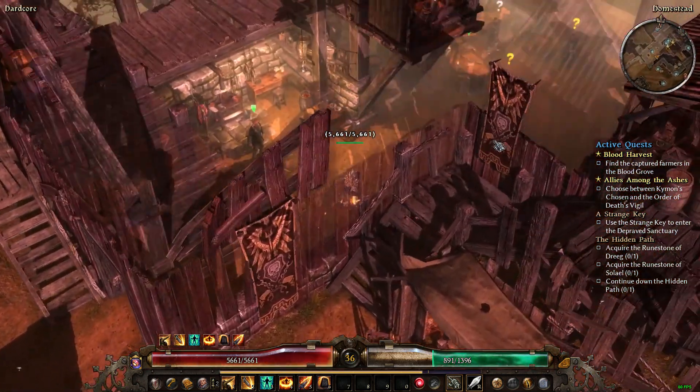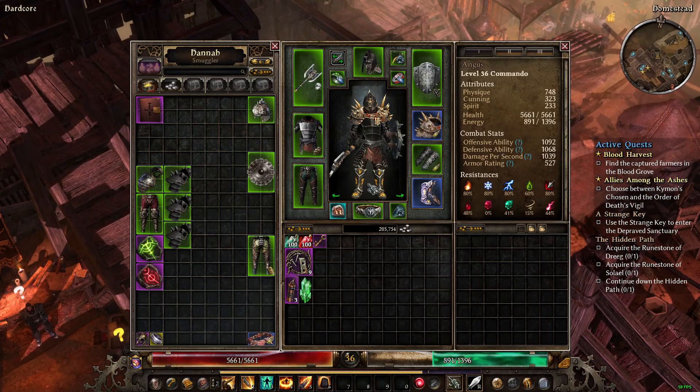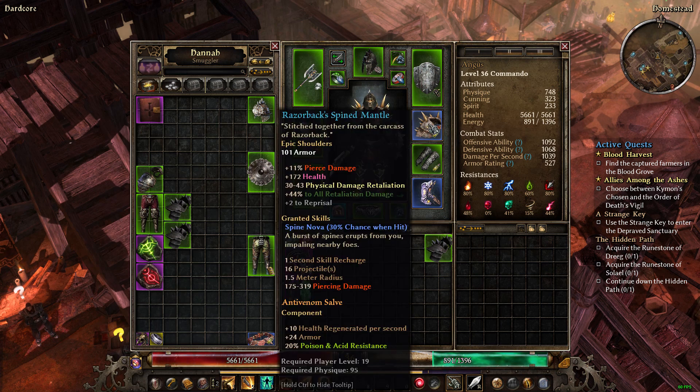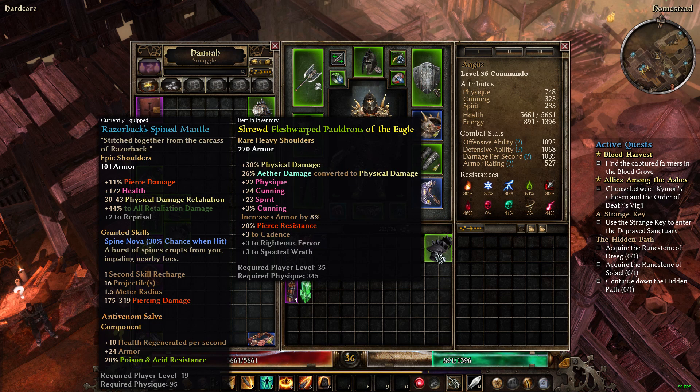I told you this week we were going to pick between factions. We have to pick between Kyman's Chosen or Death's Vigil. We will make that pick here in a minute. But first off, all I want to do is clean out the bank. It won't take me but a few minutes. Currently this item is plus to Cadence. I don't need Cadence. I was holding on to it just in case, but look at the difference in armor.